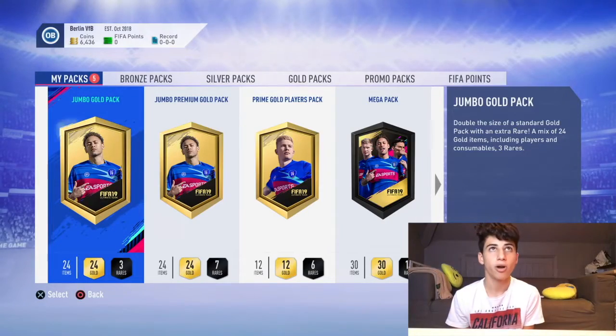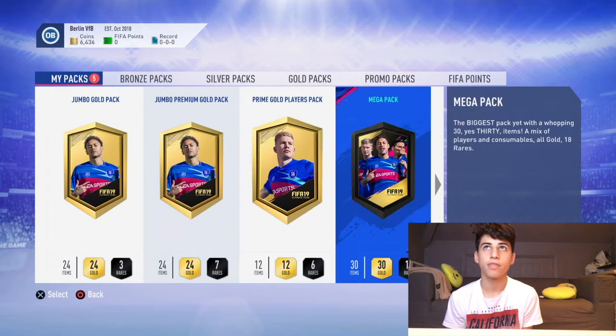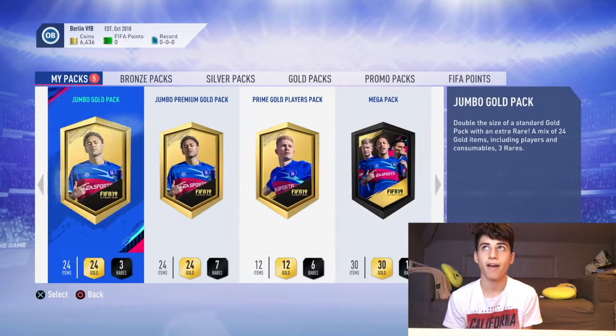Which means I've got another 5 packs to open. I didn't get much luck when I opened my Hybrid Nations pack, so hopefully I can get some more luck here. Let's go through the packs — I've got a Jumbo Gold pack which is a 10k pack, then a 15k pack, 45k pack, 35k pack, and 55k pack. So Jumbo Gold pack first.